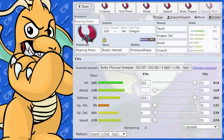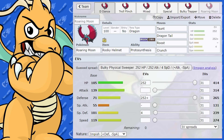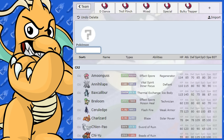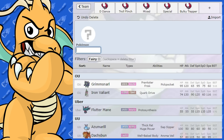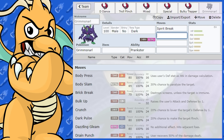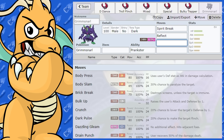As for counters — any Fairy-type Pokemon are going to counter Roaring Moon for sure. I see it going into Dragon, Dark, or Flying Tera working really well. Grimmsnarl is going to be annoying against it — it can set up those screens and then hit hard back with Spirit Break. Reflect sets are very, very annoying and it's going to be difficult to get around in one shot. Unless you've changed your type with Tera of course.